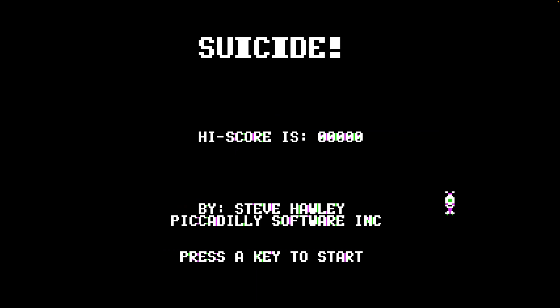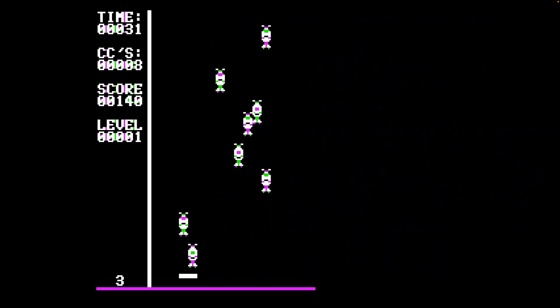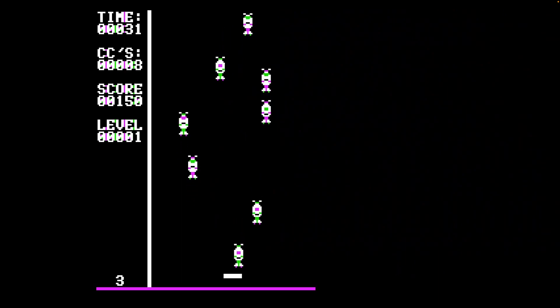Press a key to start. High score is nothing. So the keyboard is on arrow controls, and you can press space to stop, which is very helpful. You've got to keep these little lemming-like aliens from falling to the bottom of the screen and dying. Pretty simple mechanics here, but you can see how it's going to get crazy.